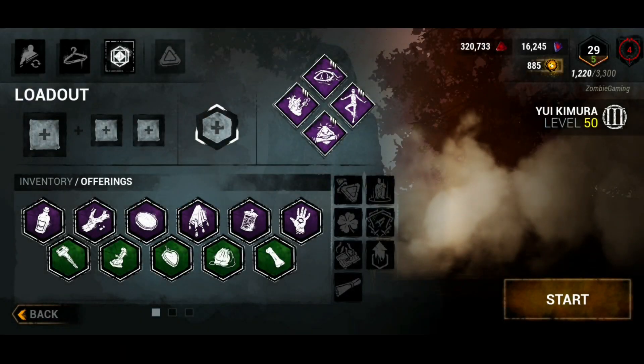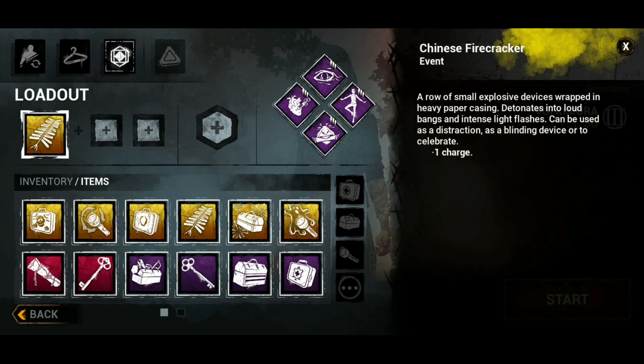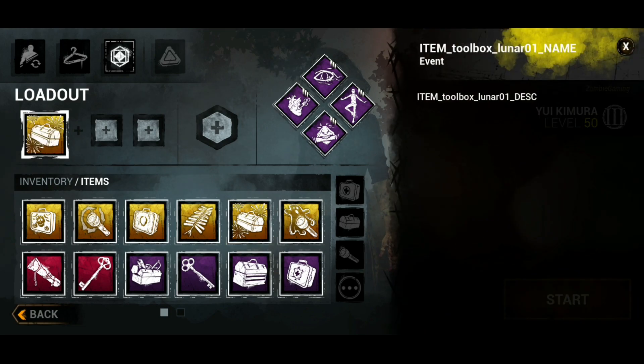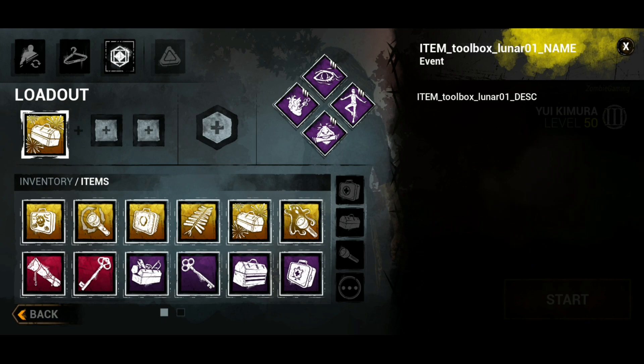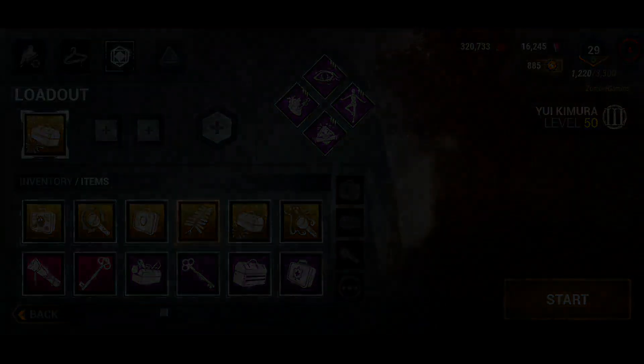Now this one is very cool. Firecrackers are available in DBDM. If you create a custom match you will be able to use this item. I tried to find firecrackers in the Blood Market but I didn't find it, so I don't know how to get it. There is also a Lunar Toolbox in the game but it doesn't say anything about its charges or effects.